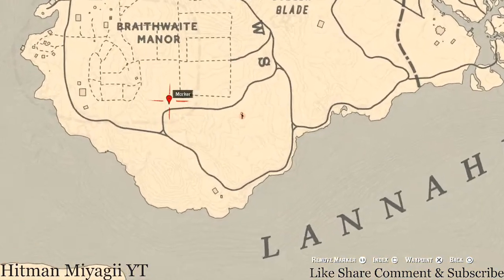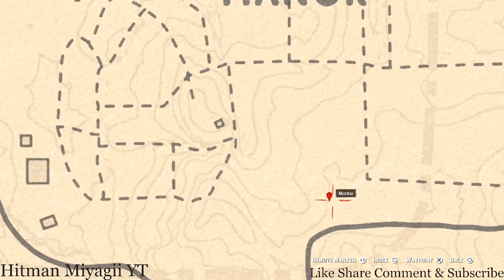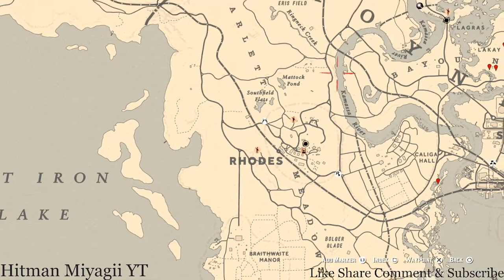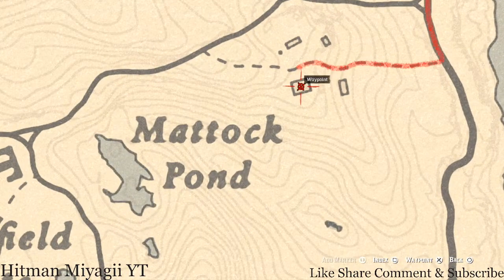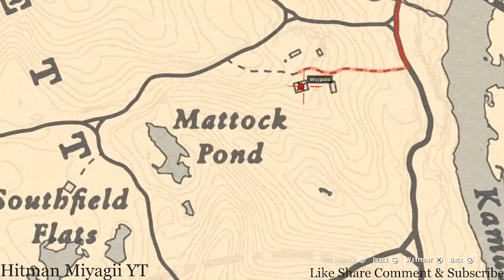Down here, right here at this location — I want you guys to pay attention to the lines in the map — but right here at this location you will find a big spot. This big spot is the location of a random arrowhead. I cannot tell you guys what it is because it is randomized, but when you come to this location, right at the edge of the cotton field, that's where you will get a random arrowhead. I also want to tell you guys about a family heirloom that's right here. I cannot remember exactly which one it is, but that's what's there at that location.